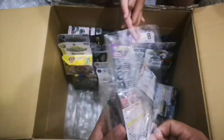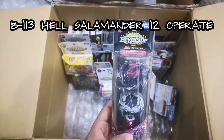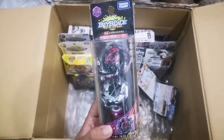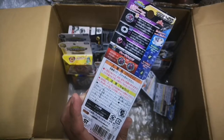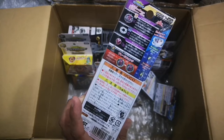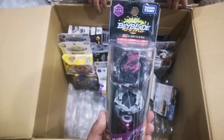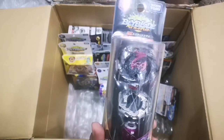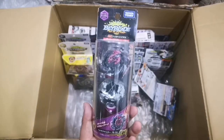Oh, another choosy — it's the Salamander! B113 hell Salamander. It looks so shiny. The operate driver is amazing — really jumpy. Parts are the 12 disc and operate driver. Black and pink Salamander — one of my favorite main blades in choosy Z!